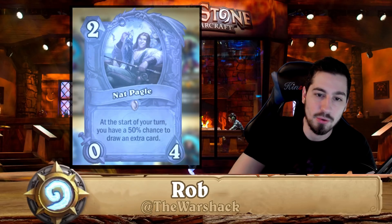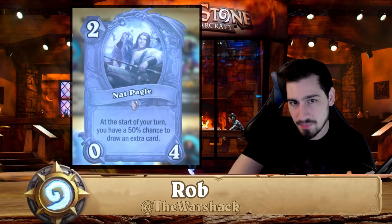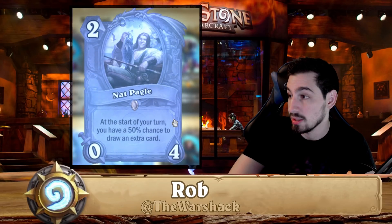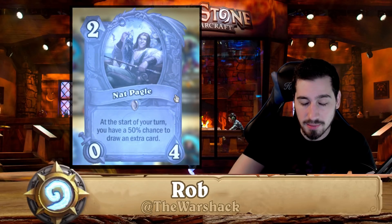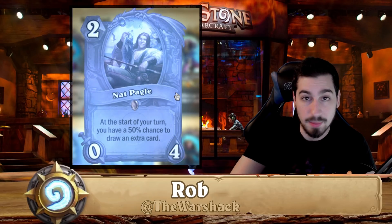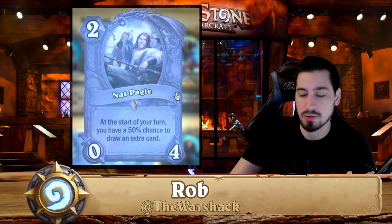Nat Pagle used to be really good before the nerf. At the time he said at the end of your turn you have a 50% chance to draw a card, and back then dealing four damage on turn two was nearly impossible. The most powerful turn-one play was something like double Flame Imp, which was super powerful. Now that's just normal, so Nat Pagle is not good and you can disenchant.